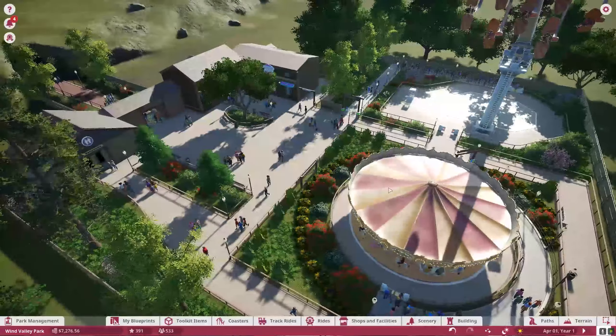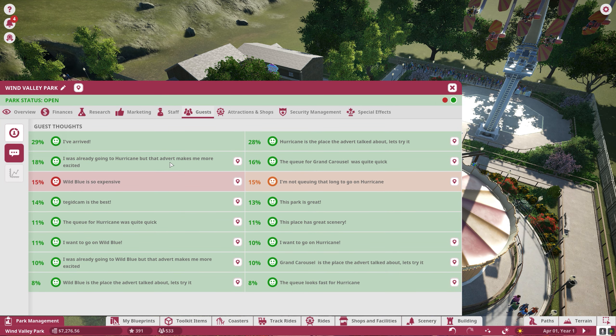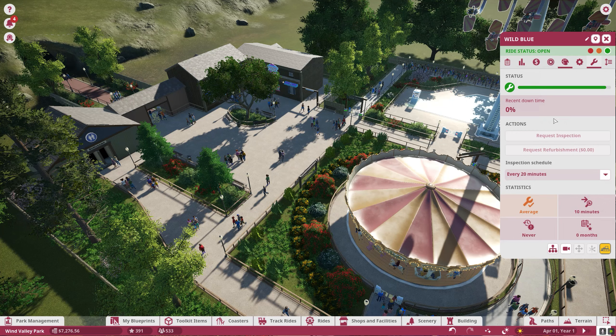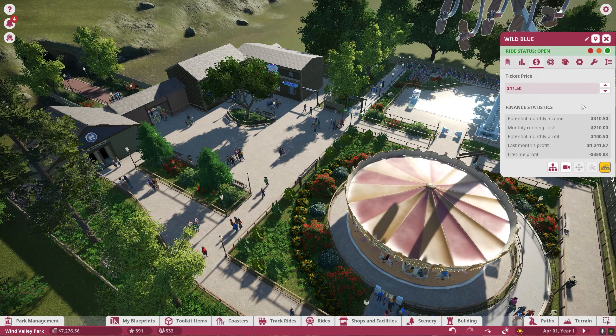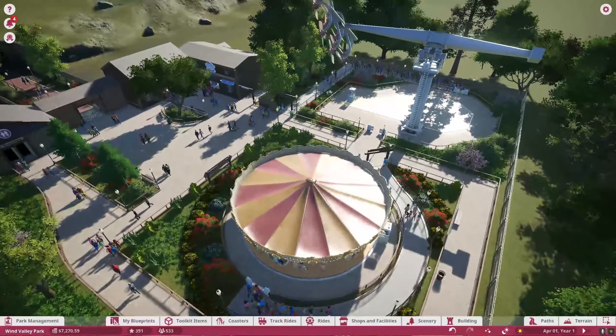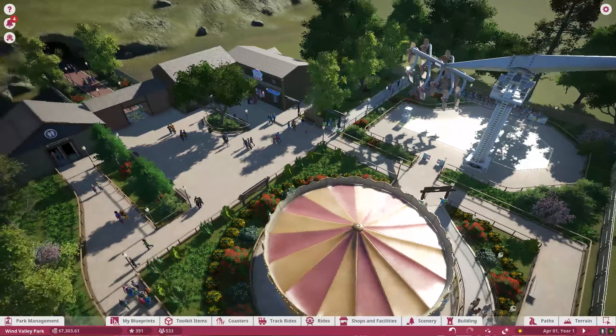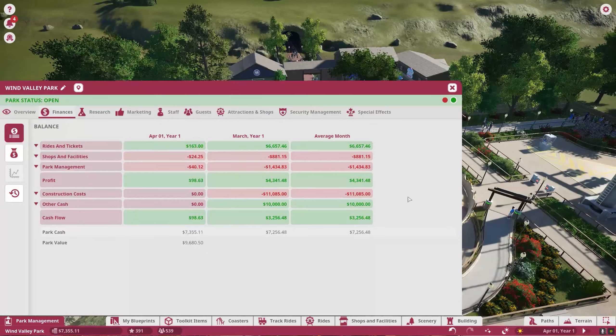Our biggest complaint from our guests is that we need more rides, and that Wild Blue is too expensive. So the first thing we're going to do is actually tick down Wild Blue by 50 cents. Maybe that will help with the complaints of it being too expensive, and it might even bring in more guests and give us a little bit more profit potentially.